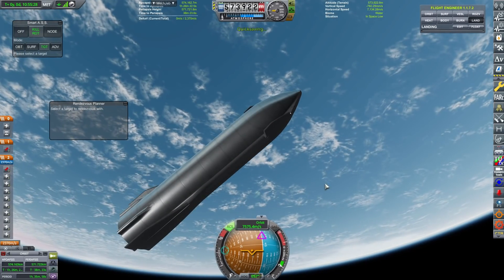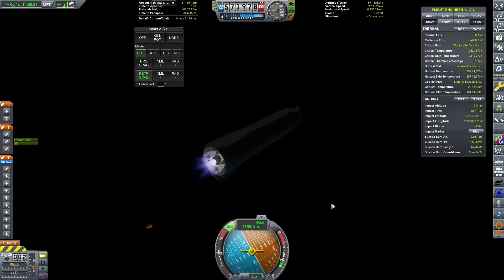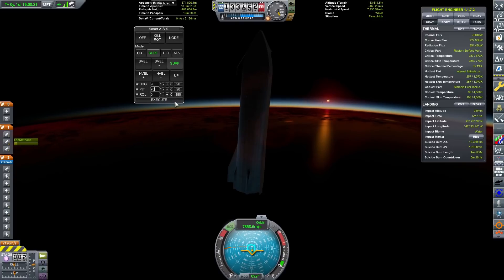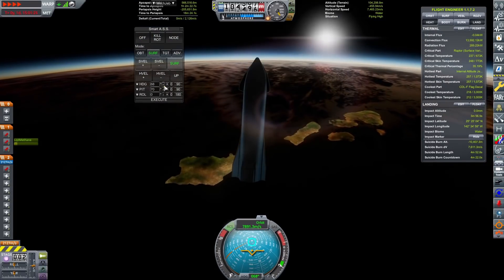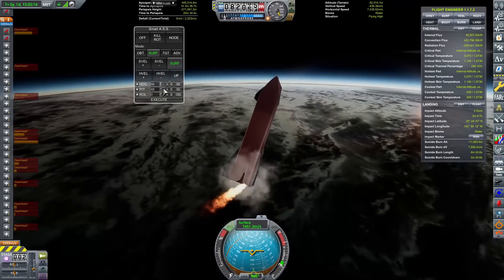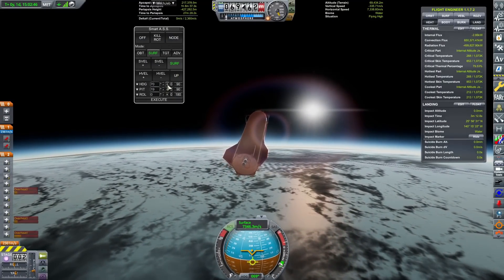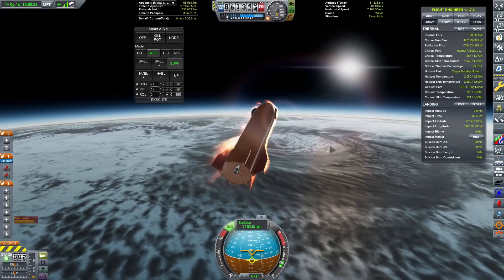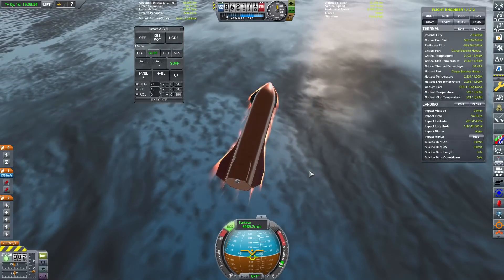We're going to close that cargo bay door and warp around to attempt a land landing. We fire up one of those Raptors to perform our deorbit burn. I've got my periapsis down to minus 200,000 meters because I wanted to come in quite steeply at a very high angle of attack to bleed off as much speed as possible. This was a very hard descent — we're using the Starship elevons to control our descent. Those explosions are nothing to worry about; that's just the internal RCS on the Starship burning up during atmospheric entry as they're not configured for reentry. The one real problem was engines burning off — we've only got two sea level Raptors left, but luckily we still have at least one so we'll be able to perform a landing.